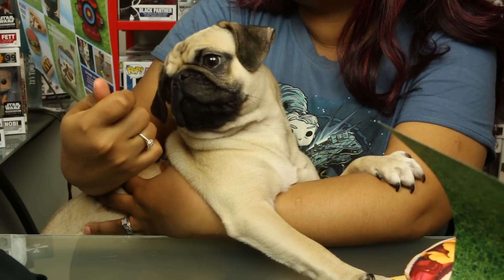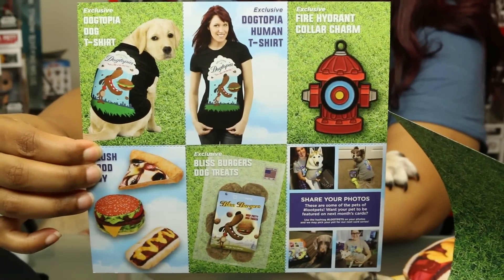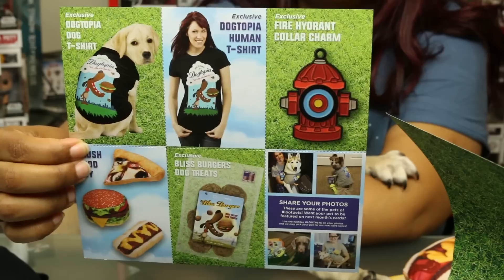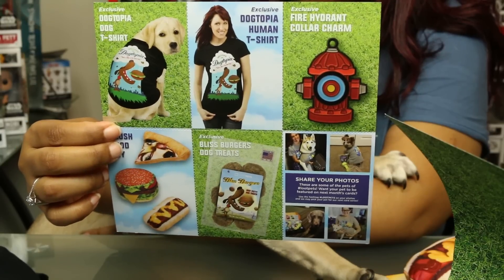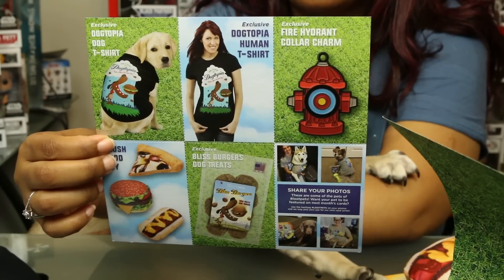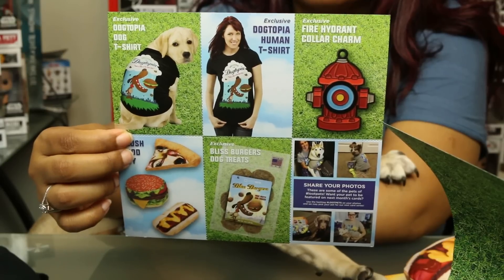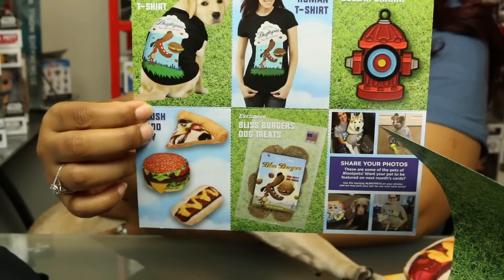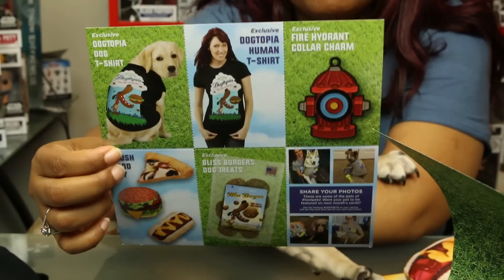Here is our card, which tells us about each item as a perforated collectible card. The first one is the exclusive fire hydrant collar charm — so it's actually for Percy's collar. The other is our exclusive Dogtopia human t-shirt: 'Let your fluffy friend take you on a trip to pup paradise with this stylish tee.' Whether going on a long walk, a car ride, or hanging out on the couch, your dog's best day is always spent with you. Then we have the Dogtopia dog t-shirt.